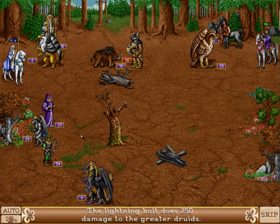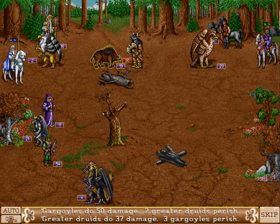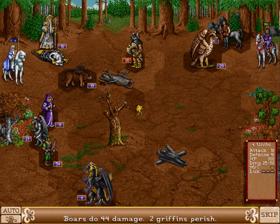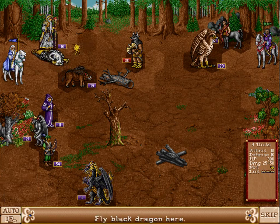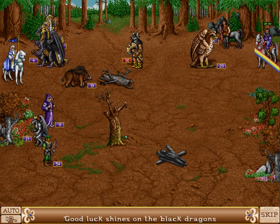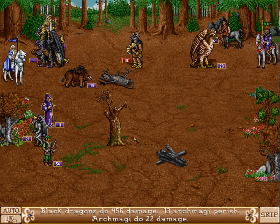Let's attack the Greater Druids — keep restraining them because they actually can't deal with my gargoyles. My Black Dragons' turn — I do need to stand here to block the archmages, because my Minotaur Kings are never going to be able to do anything useful again while blinded. So let's just stand here and flame the archmages — and good luck again! I do have a ton of luck modifiers on my hero.